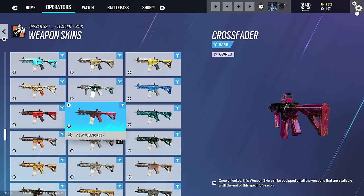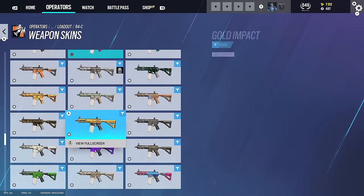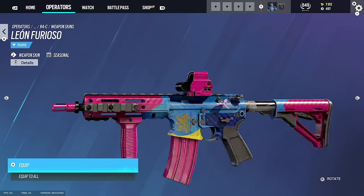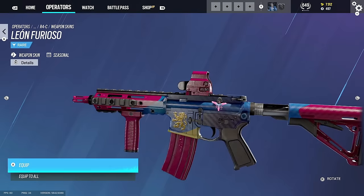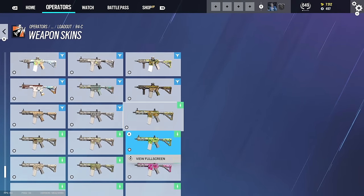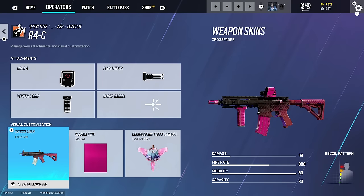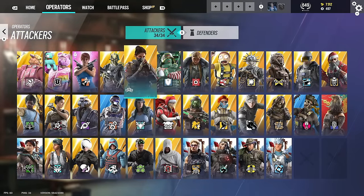We've got Crossfader - everyone likes that, it just matches. There's another one - might be a seasonal. Even this suits it. The pink attachment skin is probably the best attachment skin for a lot of guns. That's all the charms and camos - we do have every elite skin unlocked as well, which is cool.